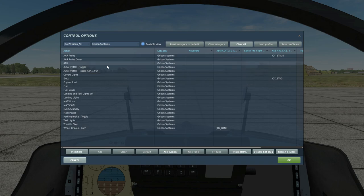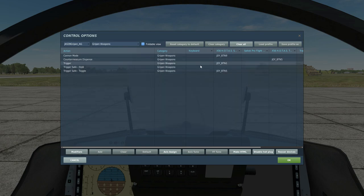In the systems sub-menu you've got your probe, APU, your MASS — which is your master arm — things like that, and your parking brake. Then your weapons: cannon mode, countermeasures, trigger, and then your double-redundancy trigger.